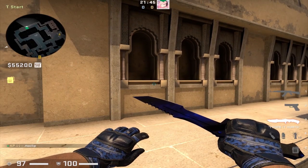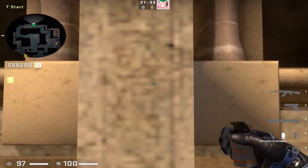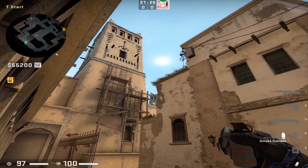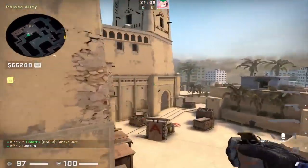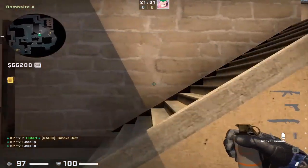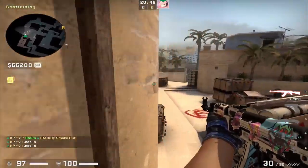If you combo that stairs smoke with the fast jungle smoke, it lets you go out palace fast on the A bomb site. For the fast jungle smoke, find these four lines on the wall right off spawn, come to the second line in the middle, turn around, find this wooden peg sticking out from the scaffolding, move your crosshair up to the gap in the trimming along the roof — this is a run jump throw, releasing when you hit the peg. This is the fastest jungle smoke on Mirage. There's a slight gap on the left side but coming out fast palace with flashes, this should be fine.